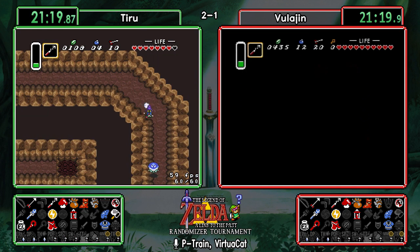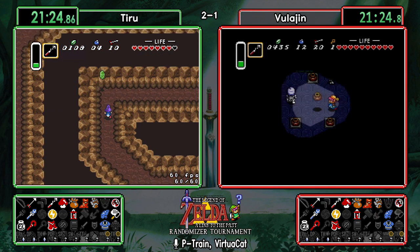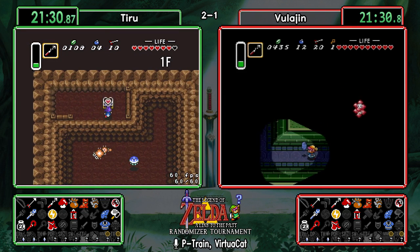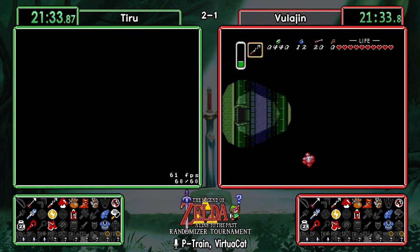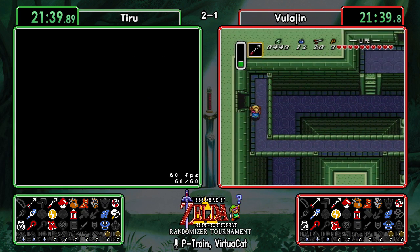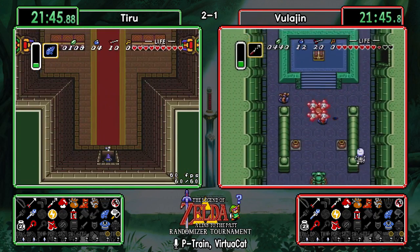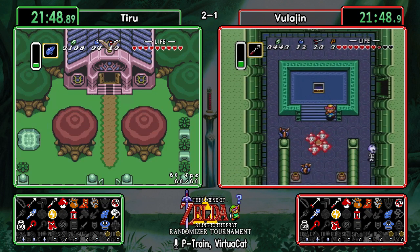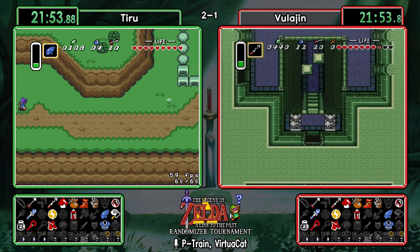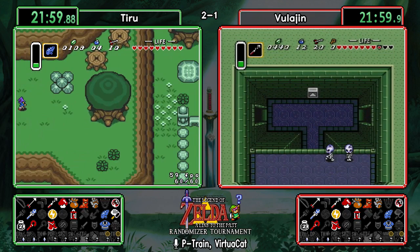This chest should be the big key — the only other chest it could be in, but it's actually a small key. It's looking more and more like Agahnim is the play. If they find a sword I would not be shocked to see them head directly to Agahnim. They've still got a few items to check: big chest in Eastern, Zora, the mushroom. But if they want they can water walk to the waterfall and see what those two chests are.